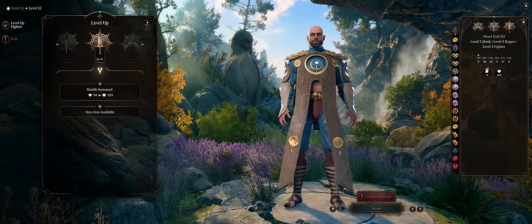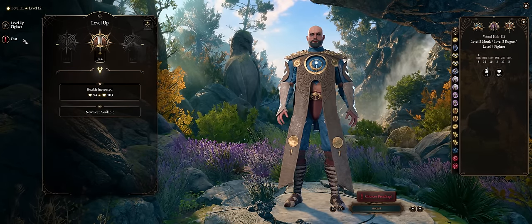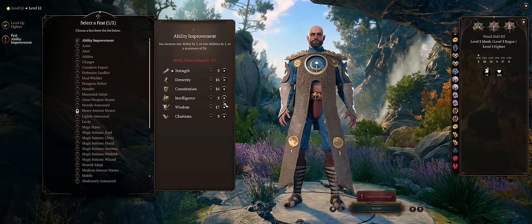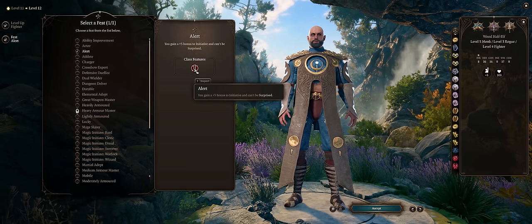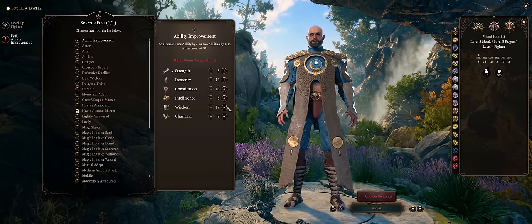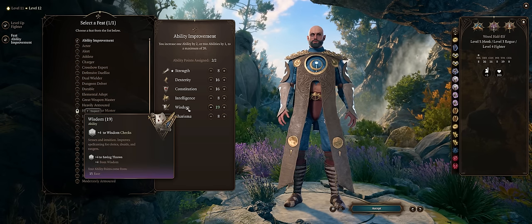You might as well remain Fighter for 4 levels, so at level 12 you can finally get an extra feat. Either pick Ability Improvement to max your Wisdom, or Alert — though at this point in the game you have extra gear that increases initiative, so I'd rather get Wisdom. One of the boots in Act 3 will increase your damage based on Wisdom after all.